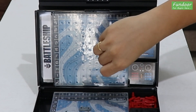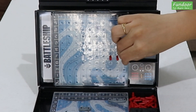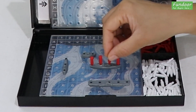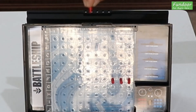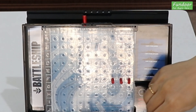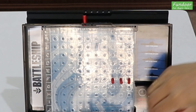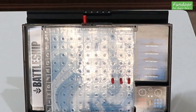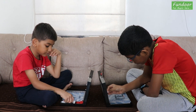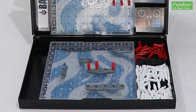When any ship receives enough hits to fill all its holes with red pegs, the ship is sunk. The player whose ship is sunk must announce it to the opponent. The opponent then places a red peg in one of the holes on top of their target grid to keep track of the number of ships they have sunk. It is expected that players will be honest in announcing hits and sinks. This is how players hunt, hit, sink ships, and win the game.